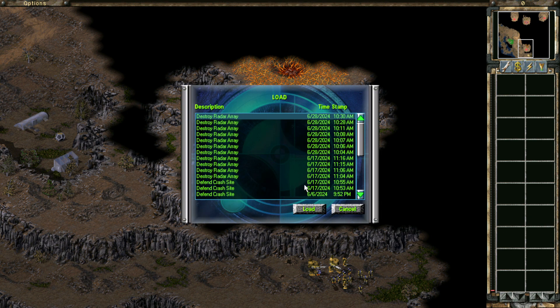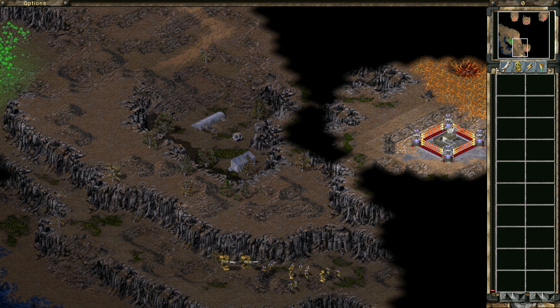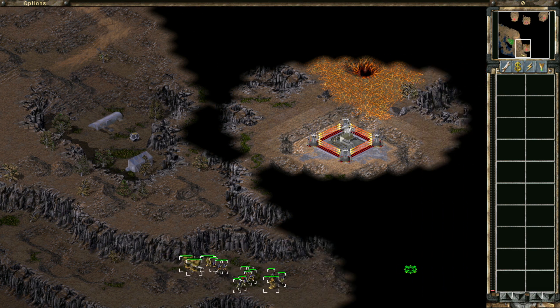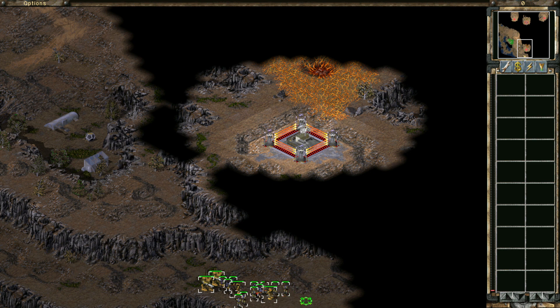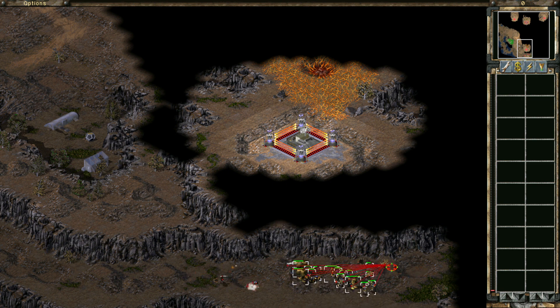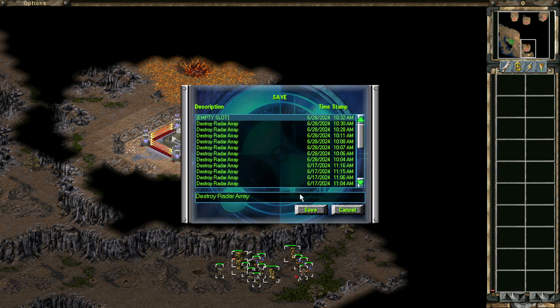Getting attacked again — I have the game sped up a little bit. Get rid of these guys. Okay, heal everybody up — medic! Wait, not my medic! I'm going to load that back — I do not want to lose my medic. We're going this way. You guys have got to defend that medic with your life. Medic is going to be group one because they're very important. Get ready for this attack. I should probably just leave the medic back.